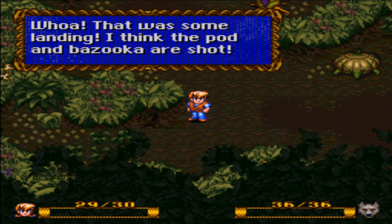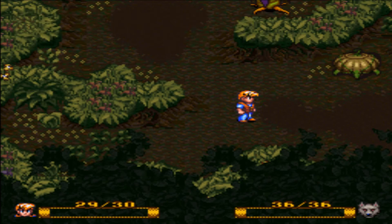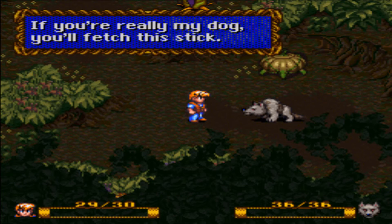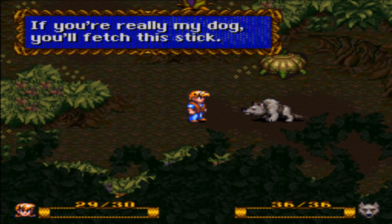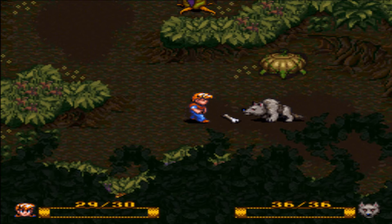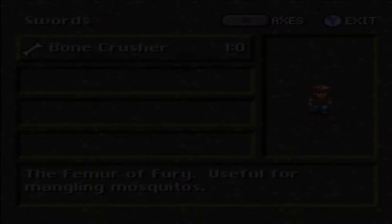That was some landing — the pod and bazooka are shot. Where am I anyway? And where's my dog? The dog appears transformed. You've changed — he's remarkably quick to believe this is his dog. "If you're really my dog, you'll fetch this stick." Yeah, there's no way another dog would know how to fetch a stick. He returns with something and we've acquired our first weapon: Bonecrusher, the Femur of Fura — useful for mangling mosquitoes. So we'll be getting basically four swords, four axes, and four spears before the game is over.